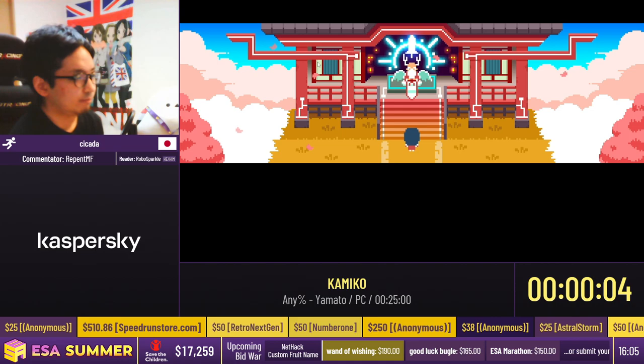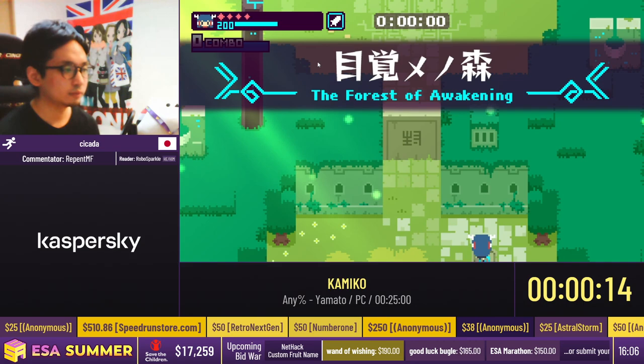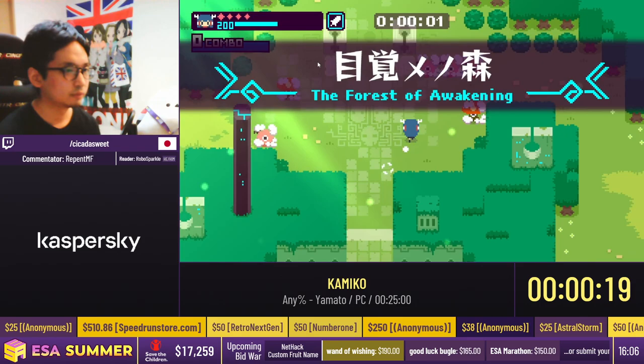For the beginning of Kamiko, we have some text boxes and this small little cutscene. You have to mash using two different buttons if you want it to go the fastest, which is very, very input-intensive already.